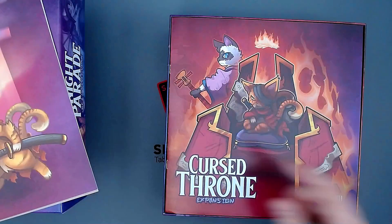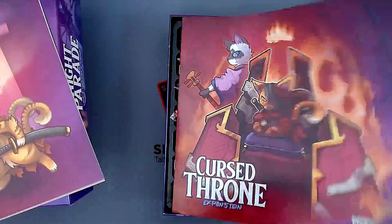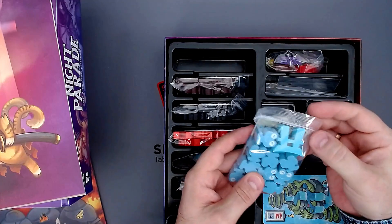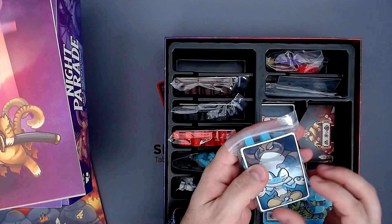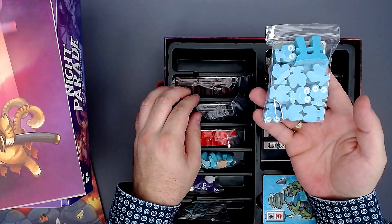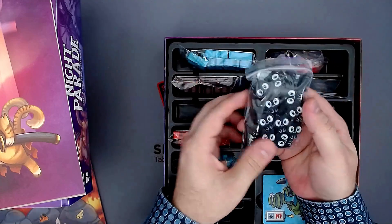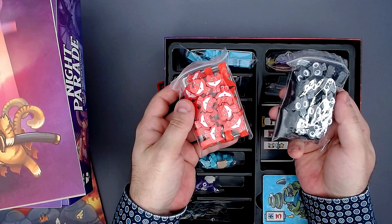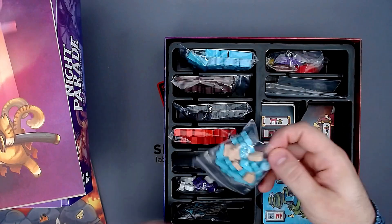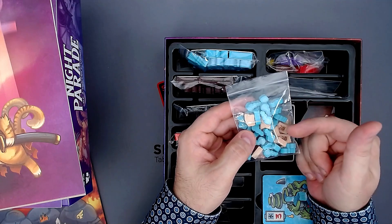The rules for the Cursed Throne expansion are also done really well in a similar vein. Let me show you what's in the game. I've put every faction into one bag including the cards — I still need to sleeve them. Let's take a look at the meeples first. We have these frogs, the bears — very cute — then the cats, and also the foxes. Each one of them works differently. And then we have these cool wooden bits — usually these are cardboard tokens, but there's an option to use wooden ones. These are the souls and also the scrolls, I think.